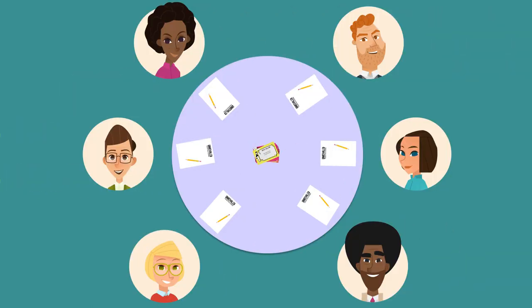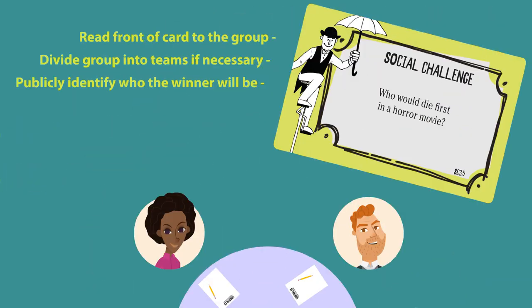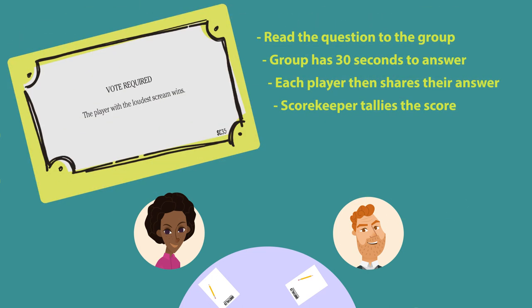Now, to start playing, the referee will pick one card from the deck and read the front of it aloud to the group. The referee will then publicly identify who they think will win the challenge. Once done, the card is turned over and the challenge is read to the group. They then have 30 seconds to answer. When time is up, each player or group will share their answers and the scorekeeper will tally the score.